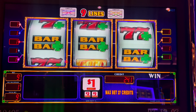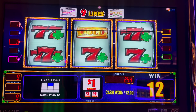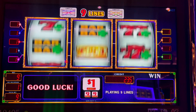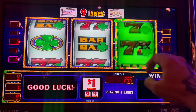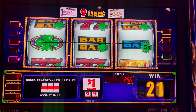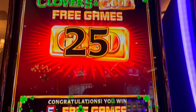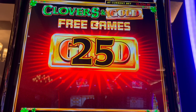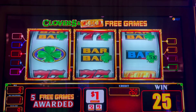Let me get this volume up so y'all can hear it. We've got $12 for that. We need a winning combination right here, and we got it — five times, plus we got the bonus. I love that graphic that appears there on the screen. So each gold bar that we get is going to be worth $25, and we're going to start off with five free games.